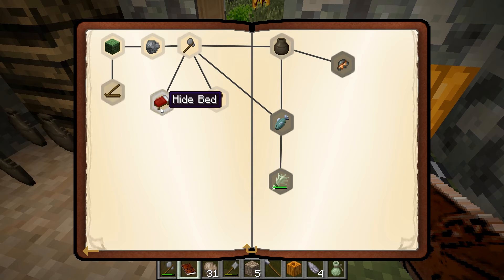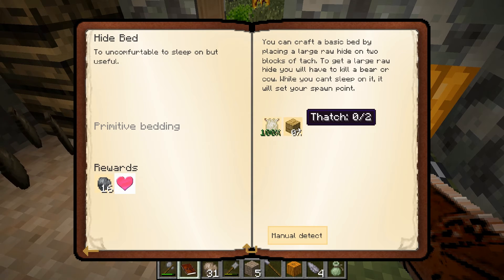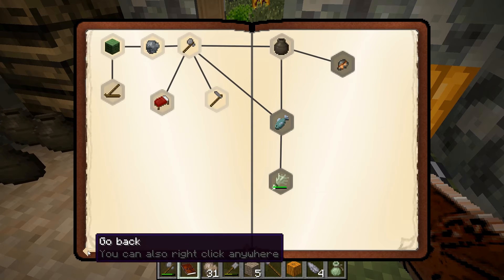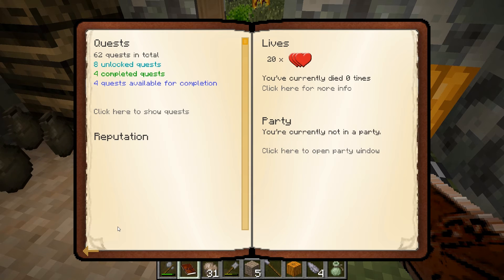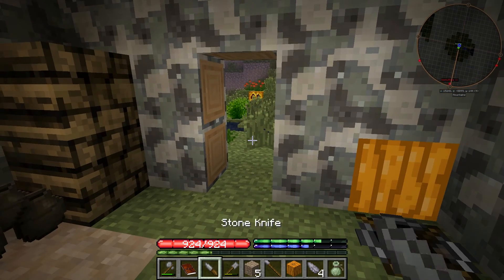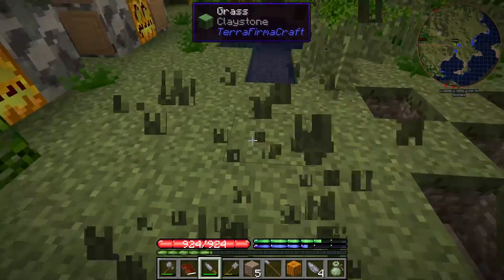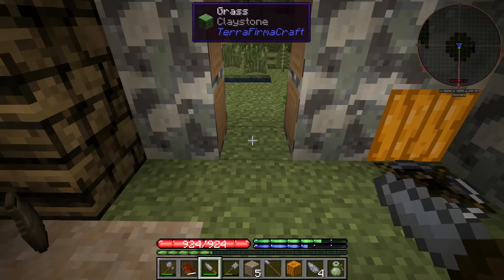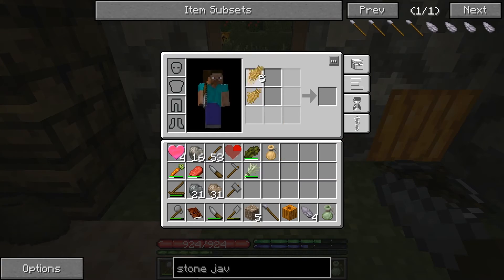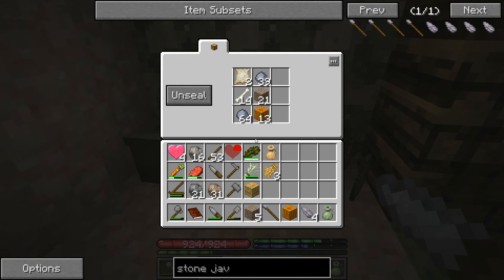Ooh, a bed — oh, a hide bed! One large rawhide and one thatch. Alright, I think we can get some thatch considering we've got all these cool knives kicking around. Let's wander outside and grab some quick thatch — and I believe that should be enough. Let's take our thatch and make a block. And then I have a hide somewhere — there she be.